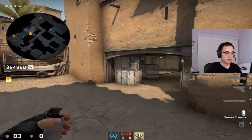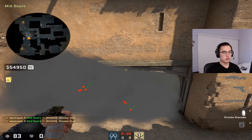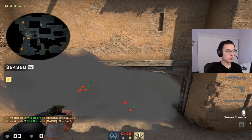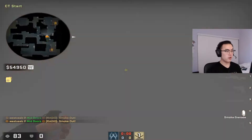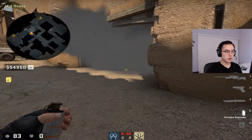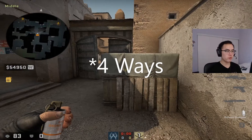Mid smokes to B is basically one smoke on CT and one smoke on dark — that's how you pretty much have smokes to go outside B so CTs won't be able to really see you at all.